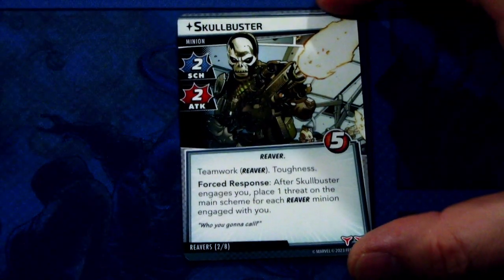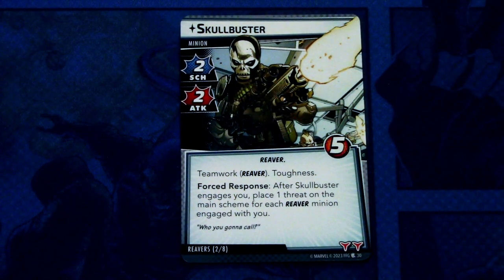Next up we have Skullbuster — that looks like a knockoff Crossbones, but it is what it is. Skullbuster is a minion with two scheme and two attack, Reaver trait, five hit points. Teamwork — Reaver, Toughness. Forced response: after Skullbuster engages you, place one threat on the main scheme for each Reaver minion engaged with you. This has two boost icons.